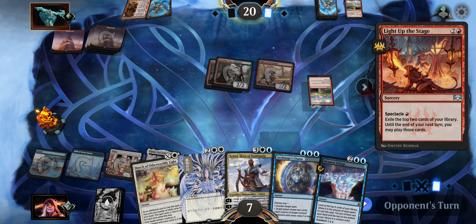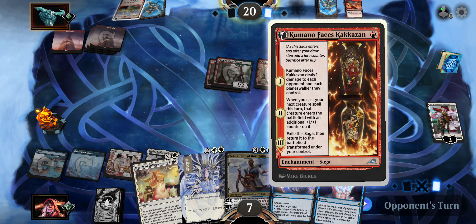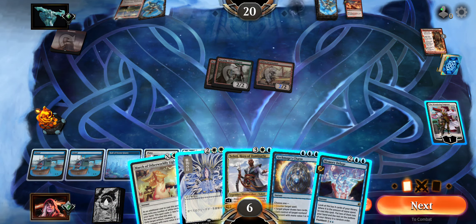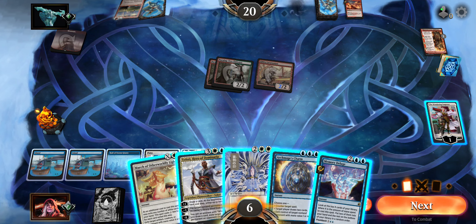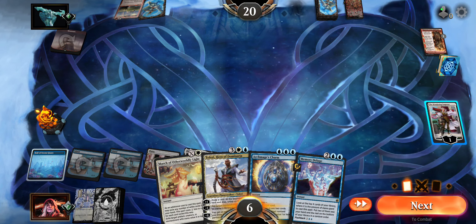We're getting pretty low on health now — he's got another three damage coming. Is there a way to get Teferi on the battlefield while holding up Archmage's Charm? I think I just have to do this — this is going to be rough. We're still going to do it because we're dead to the board if we don't.